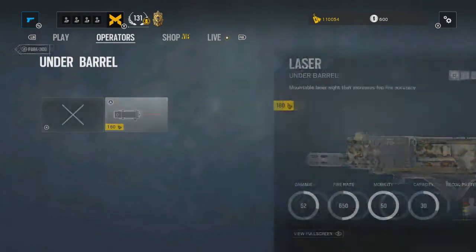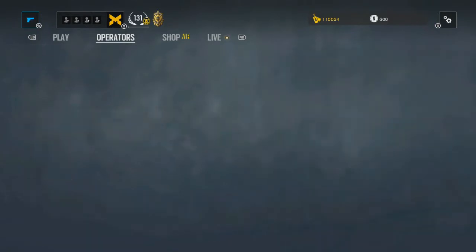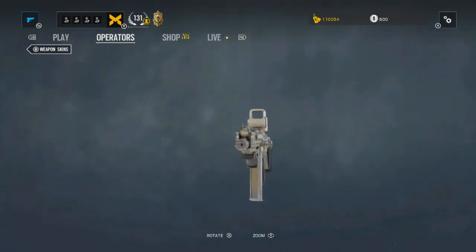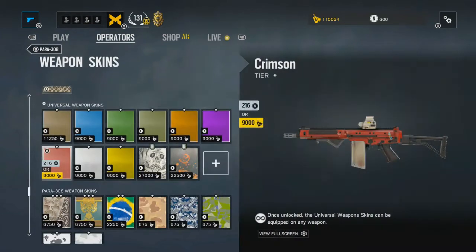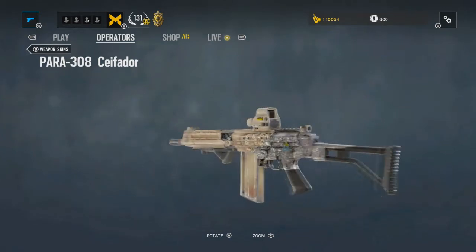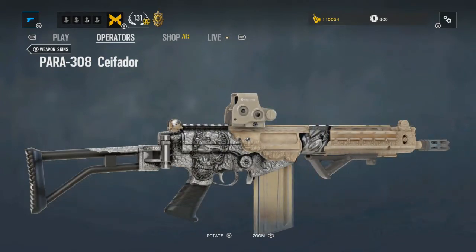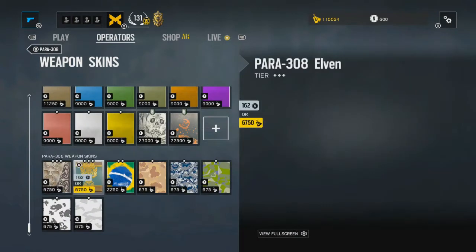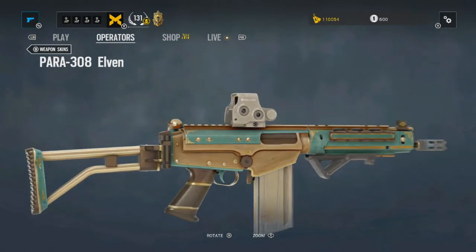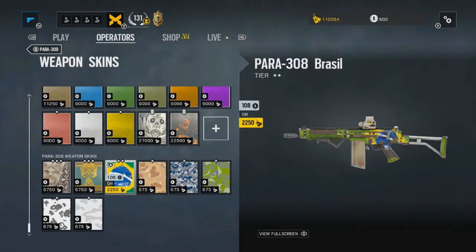So if you want to copy that loadout to get kills, I suggest doing that. The camos on this gun — there's one unique camo on every gun and it's the Parrot 308-11. On the other guns we have the Brazil and then the Cefador. That camo looks pretty insane but it's only 6,500. I might buy that in future because I've got like 110k. But yeah, some basic camos which everyone already knows about. Let's go straight into the second gun.